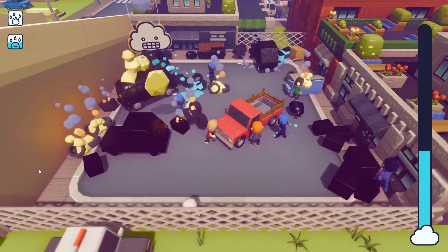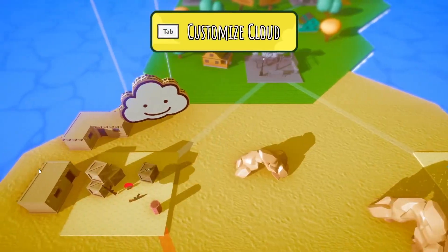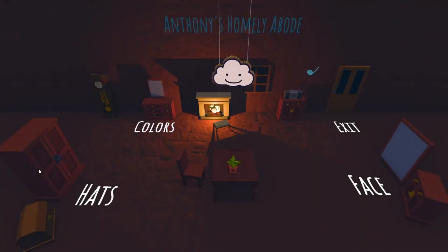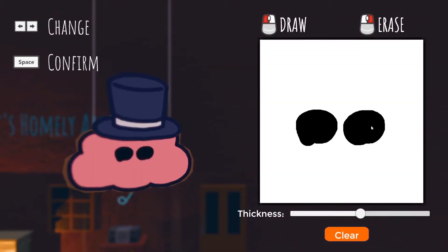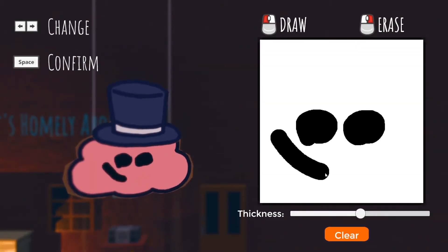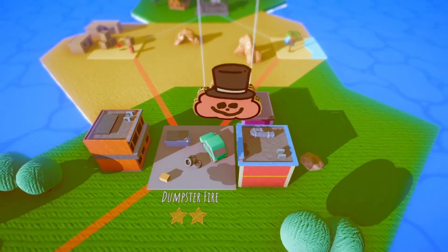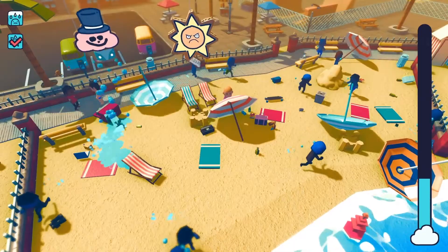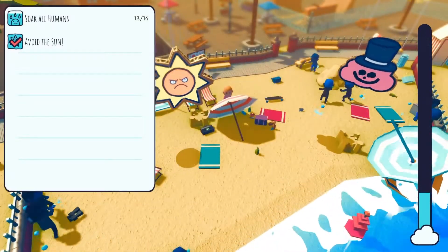In this game, you can basically turn a perfectly dry and sunny wedding day into a wet one, unleash thunder and lightning upon the cities, bring pandemonium to supermarket shops, destroy farmers' crops, sneak around military bases, and even rain down meteors on dinosaurs. As you progress, you will unlock new and more comical ways to cause havoc. It's a perfect game to release some stress and have lots of fun.